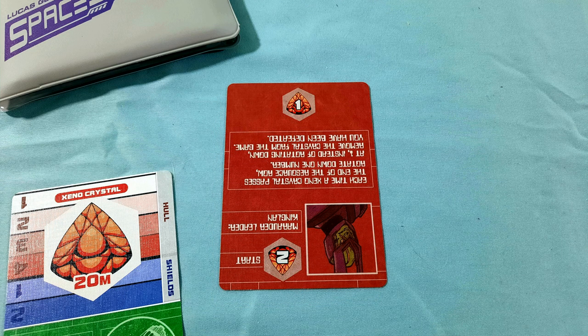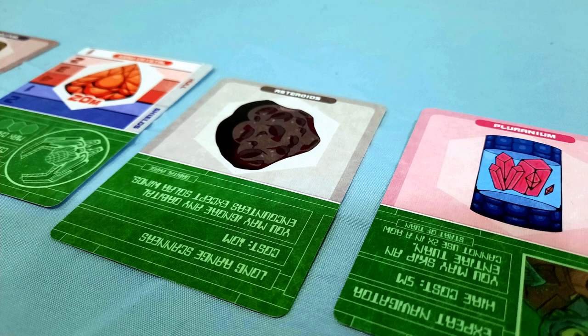If it happens again, you lose. You can also lose if your ship is destroyed. The race for the crystals means you can't simply buy resources willy-nilly. Each time you buy one, you cause a slight shift in the row — any xenocrystals to the left of what you just purchased are that much closer to flipping down and triggering the enemy card.